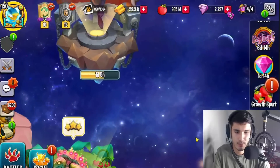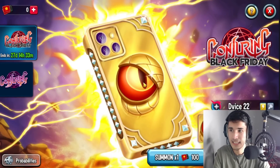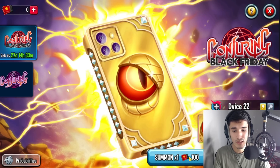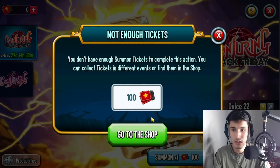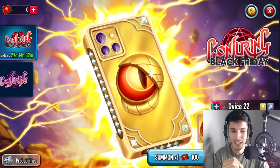On the bottom right, next to the shop, it should say 'Conjuring Black Friday.' If you tap on it, the event appears. Conjuring Black Friday — this is the monster Device 22. You can see it has two elements. Looking at the design, they literally copied an iPhone — three cameras! Device 22 is guaranteed after 85 summons. It costs 400 tickets for five summons. But here's the funny part — you need the red tickets, not the general ones they give you for free.